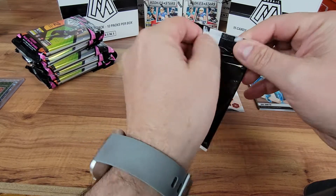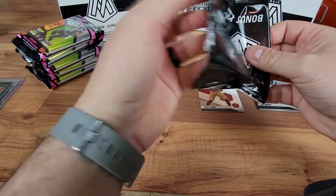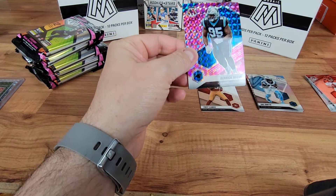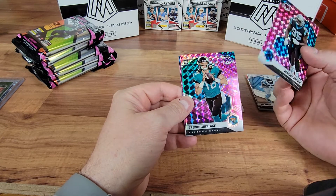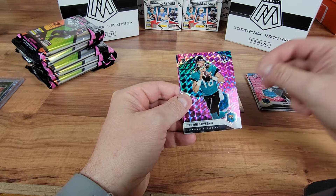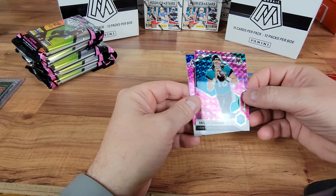On to our first pink camo pack for the NFL. Let's see what we got. D Brown — it's not just pink. Got a rookie Trevor Lawrence. We will take that. And a Josh Allen. Not too bad.